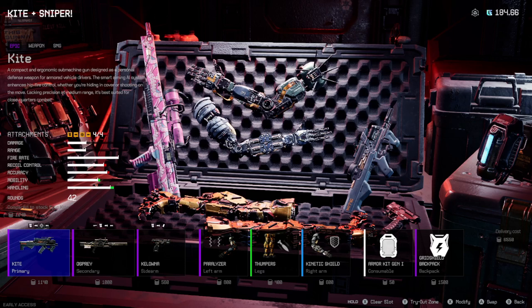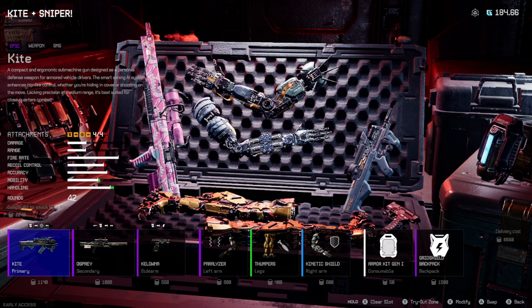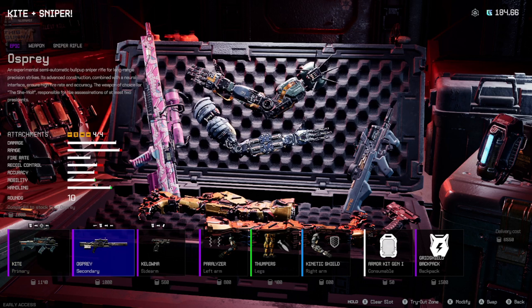The Kite is one of my favorite SMGs in the game. The Osprey is my favorite sniper. The Kestrel is good, but the Osprey has more ammo and you can fire more shots — you can keep hitting them without reloading. It's nice.